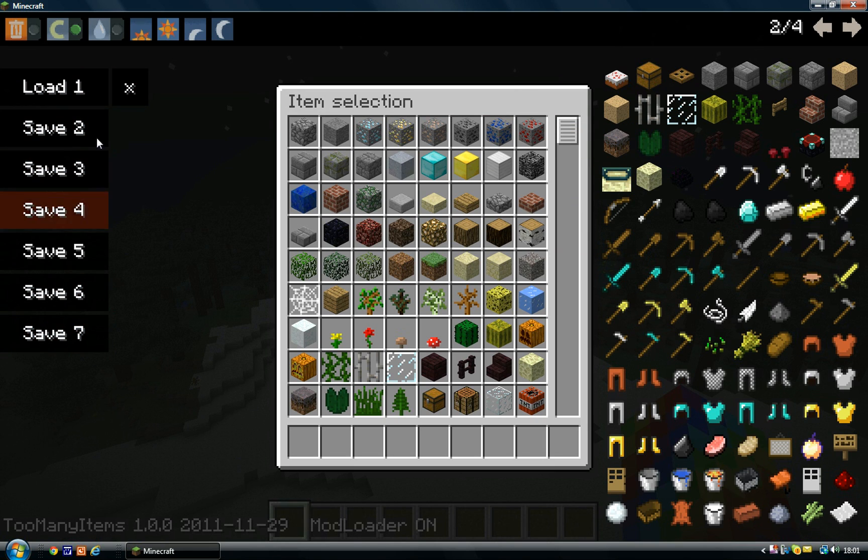Also here you can see you have Saves, if you want to save inventories and switch to a different one. That's what you use it for, but to be honest I don't really use that at all — it's pretty much pointless.